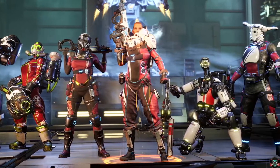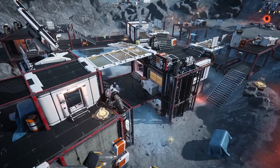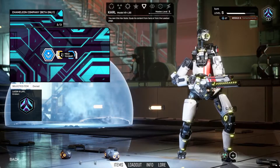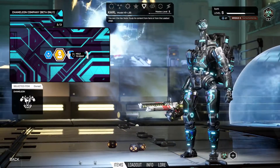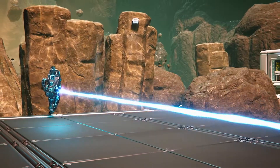The Lemnis Gate beta will be running from July 22nd to 26th, where players will be able to experience all seven of the operatives, four maps, and two game modes. As a special reward for participating in the beta, players will receive a special one-off hex grid, which will contain unique cosmetic items for the operatives and the weapons.